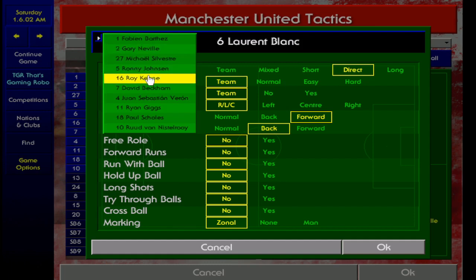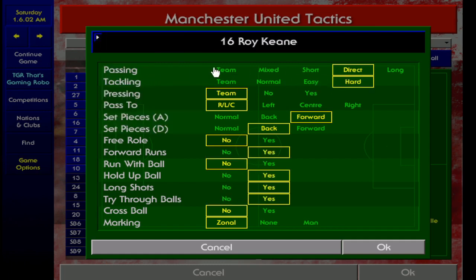With the defensive midfielder, I've got passing direct — he's got three players in front of him — tackling hard, set pieces attacking, going forward. The options I've set to yes are forward runs, hold up the ball, long shots, and through balls. You need someone with good tackling, good stamina, good long shooting, good passing, and a lot of strength as well.